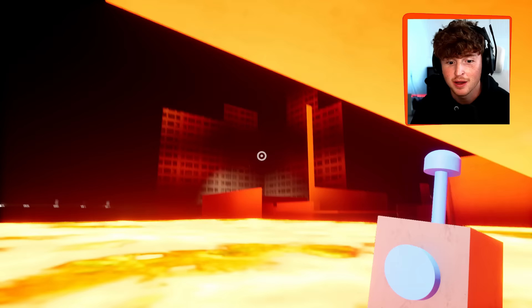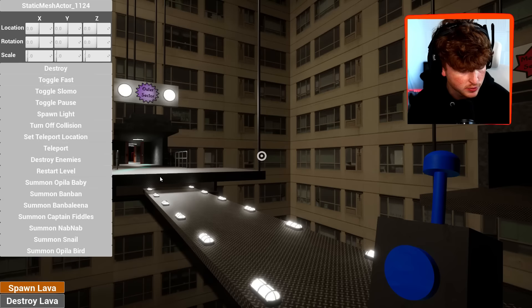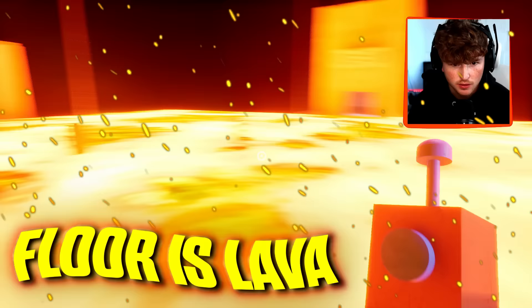You know what would be cool? If I spawn lava in that room. Let's do that. We're here. Let's just spawn lava. It's super dark in this room, so this should be perfect. Boom. Whoa. What? You can see everything. I can still cross this bridge, right? The floor is lava.